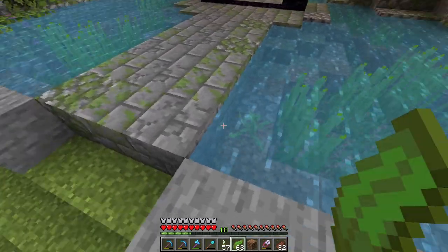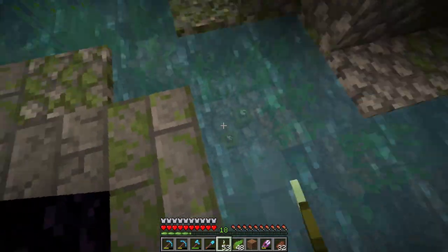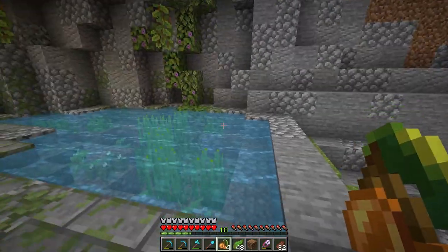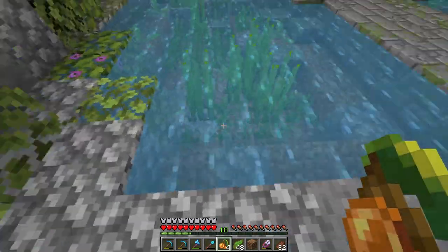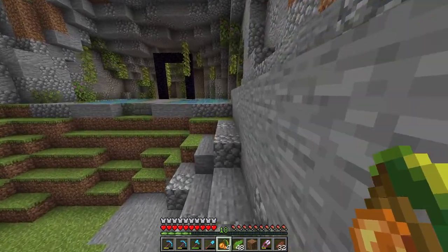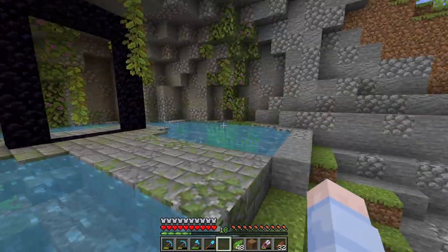Now we can just add a bit more detail in here with some kelp and some sea pickles for lighting as well. Wow they actually really light it up quite a lot — I might even get rid of the glow berries in here. I didn't realize sea pickles were so bright, they give off a huge amount of light — that's awesome. Yes, I actually much much prefer the light coming from the water. I think it looks a lot more magical, and I think this is looking really nice for the top part of this nether portal build.